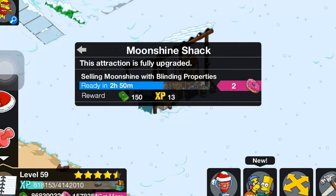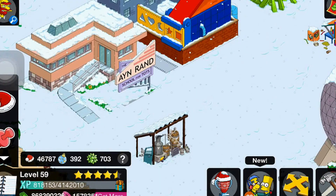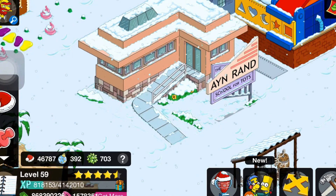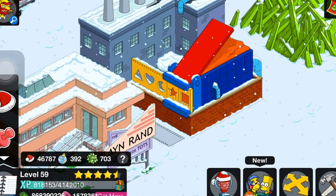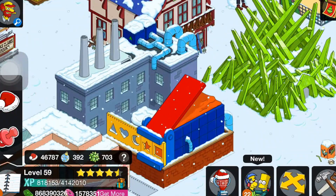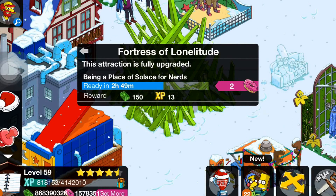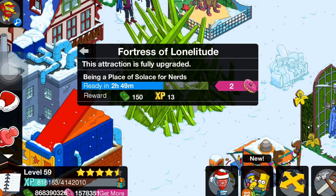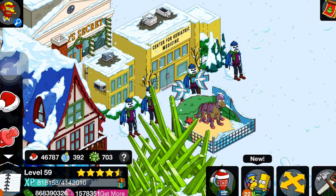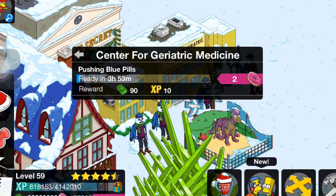The Moonshine Shack: 'Selling moonshine with blinding properties.' The Onion Ranch School for Tax — with a bunch of kids crying and stuff. The Play-Doh Factory, pretty cool. Then the Sky Chalet. And the Fortress of Loneliness at its highest level: 'Being a place of solace for nerds.'